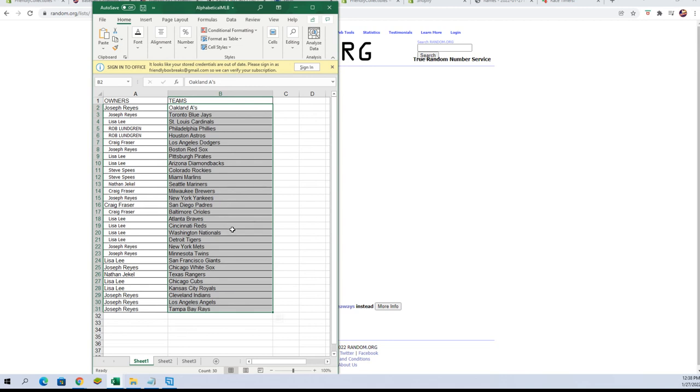Lisa L, you have Braves, Reds, Nationals, and Tigers. Joseph R, you've got Mets and Twins. Lisa L, you have Giants. Joseph R, you have White Sox. Nathan J, you have Rangers. Lisa L, you have Cubs and Royals. And Joseph R, you have Indians, Angels, and Rays.